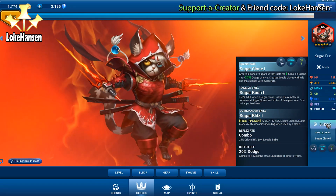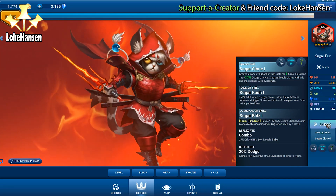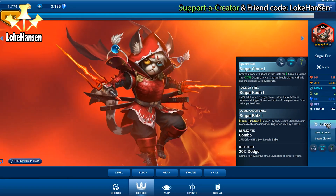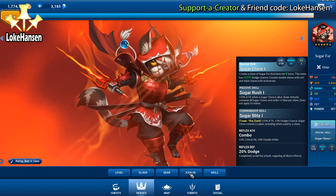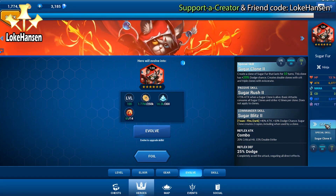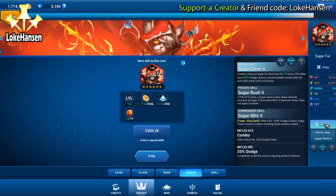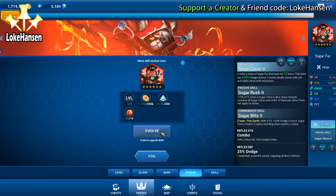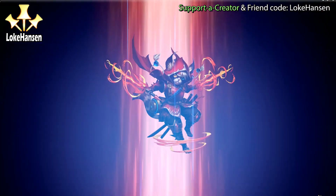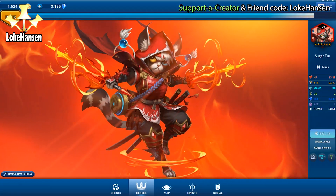It is another one of those Kage Bunshin no Jutsu kind of heroes. You guys probably know the effect from Wukong — you summon a clone that summons more clones and you pretty much just flood the board like crazy. The huge difference here is that when Sugar Fur attacks, it will demolish each and every one of the clones, enabling it to attack one additional time for every clone on the field. This means Sugar Fur can attack a gazillion times because it floods the board with clones, allowing for absolutely crazy damage.